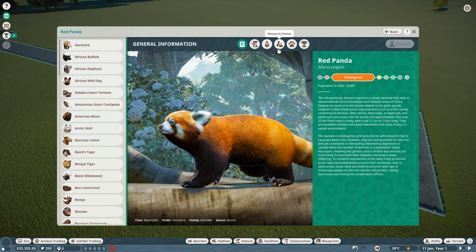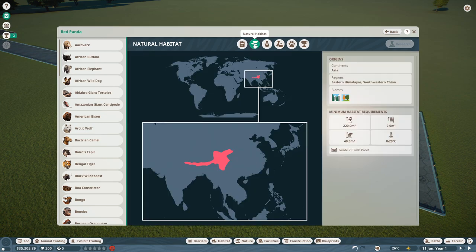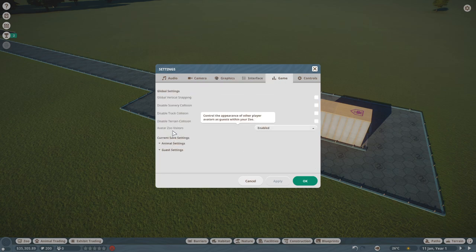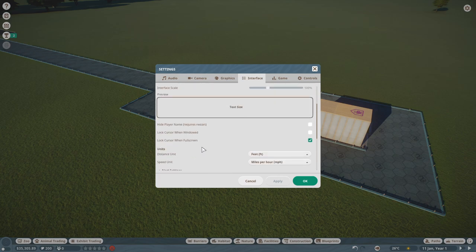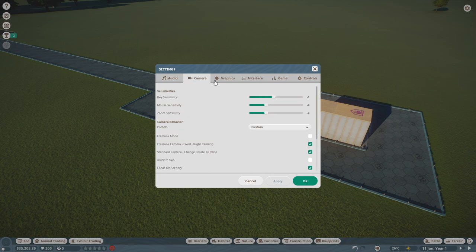Red pandas and bears both sound manageable. Neither requires water. I'd have to check if red pandas are as big an attraction. Checking the Himalayan brown bear — no interspecies cohabitation, no water requirement, needs climbing. The temperature is in Celsius which my brain doesn't compute. I tried to change it in settings but there's no Fahrenheit option — just distance and speed units. Dang.